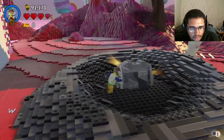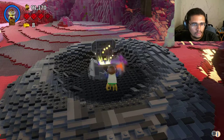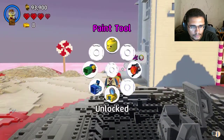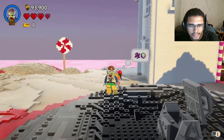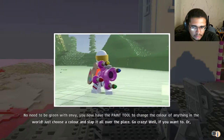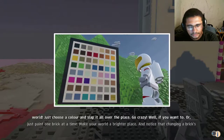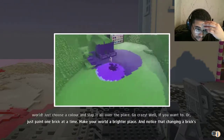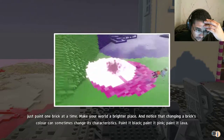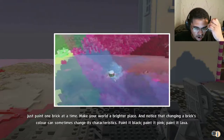What is that? Is that a paint tool? That is a paint tool! Why would I need a paint tool? No need to be green. Oh my god! You now have the paint tool to change the color of anything in the world. Just change the color and slap it all over the place. Go crazy! If you want to. Or just paint one brick at a time. Make your world a brighter place. And notice that changing a brick's color can sometimes change its characteristics.